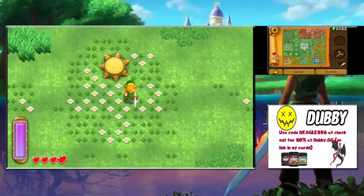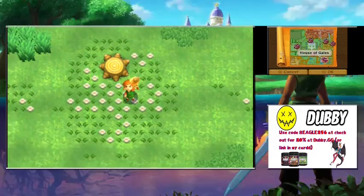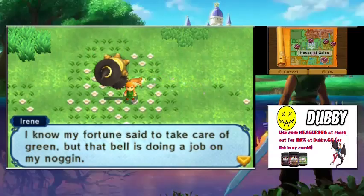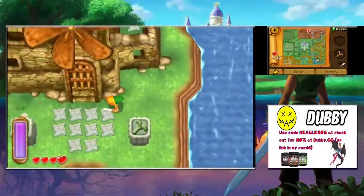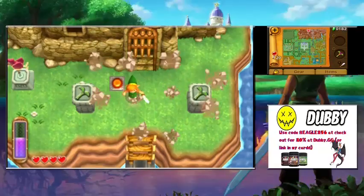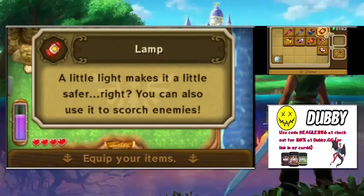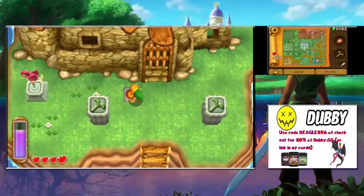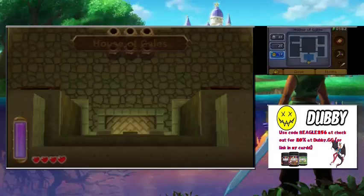With two item slots now, let's head back to the House of Gales. Irene reminds us to take care of 'Green.' Something about the bell — we'll come back to that later for the big side quest. We equip the lantern just in case we need it in this dungeon — better safe than sorry. We step on the button and head up to the House of Gales. Let's do this dungeon, complete it, and end the episode.